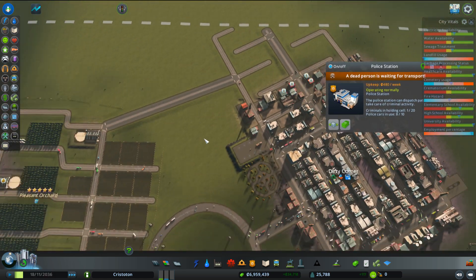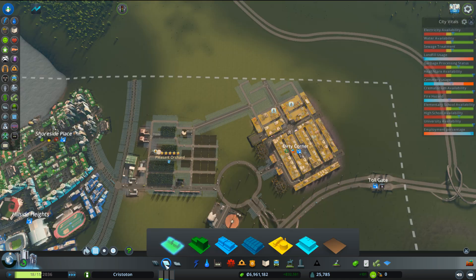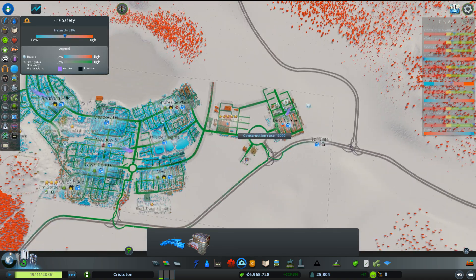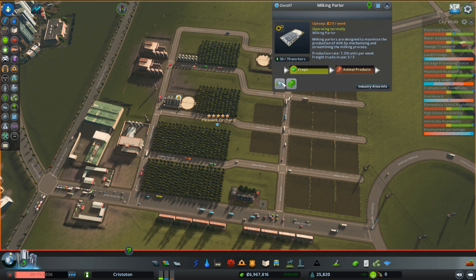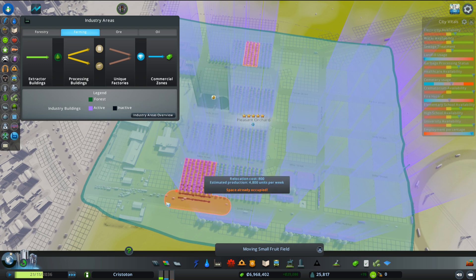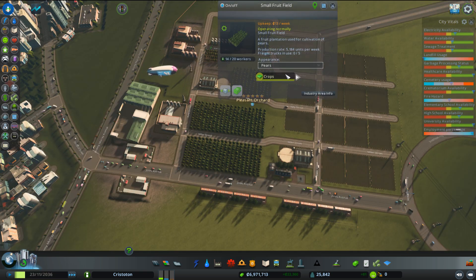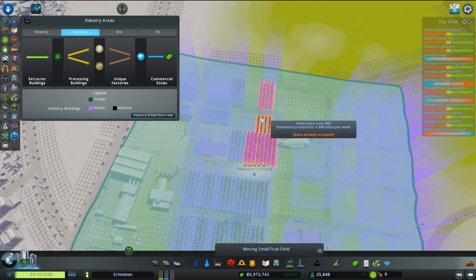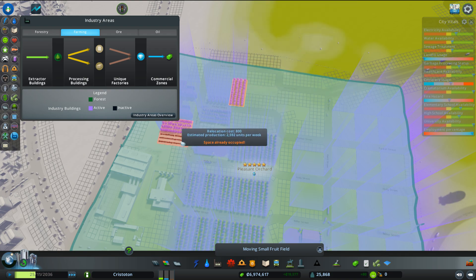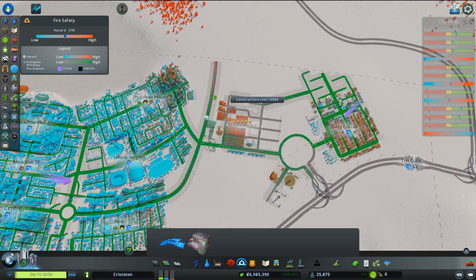There's a police station here with a dead guy in it. This police station needs to go there - that's needed there. The dead guy will get transported. There's some fire risk in here. We might be able to consolidate it just by moving some of our stuff closer to this end - the less far that way we go, the more we're covered by the one down here. I think that'll be okay.